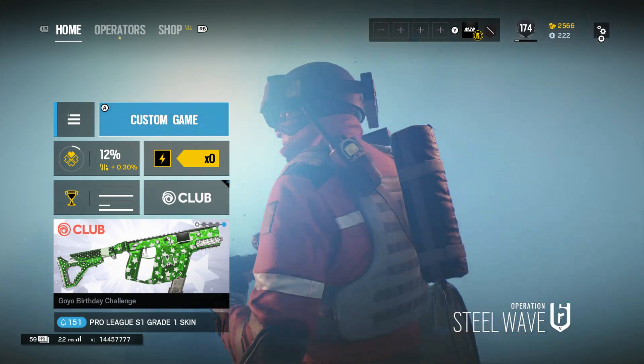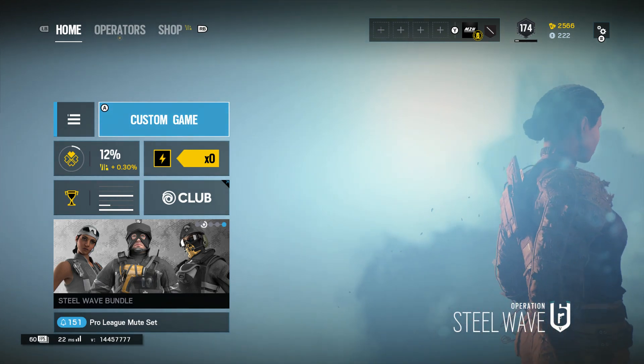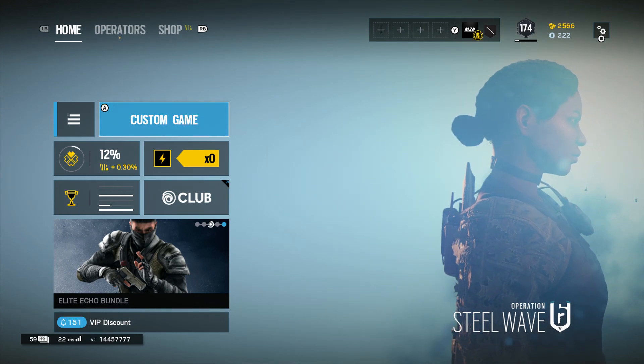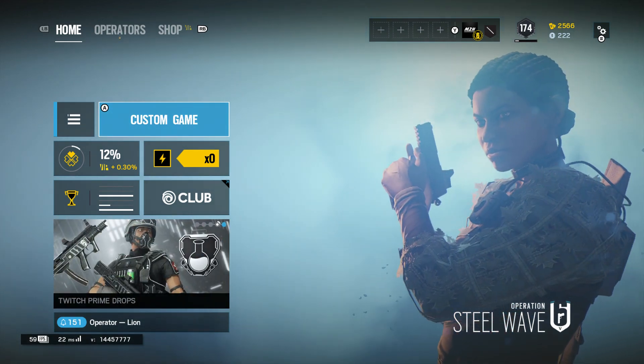Yo guys, what's going on and welcome back to our Rainbow Six Siege video. And I admit lately the videos have been slacking with the spots and the glitches, but there's been really nothing here. But today, this teleportation glitch is really, really OP when it does come to Theme Park, and it's going to help you out so much when it comes to ranked games and stuff like that.